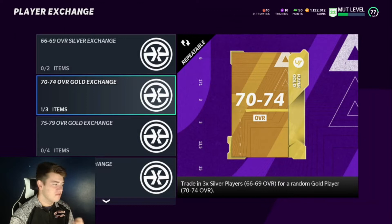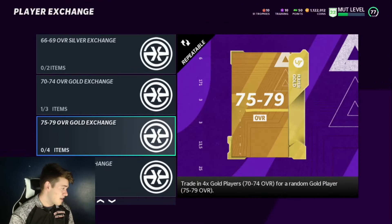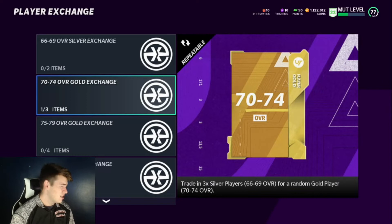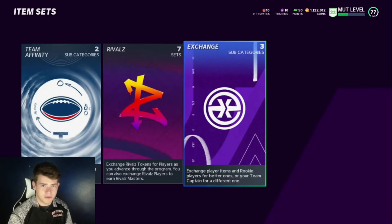Even if you pull a duplicate card from a set you already completed, you can just throw that back into this exchange set and get a higher overall card that will probably go back into another set. If you have enough 75-79s, you can throw them into the elite exchange, or just sell it and buy one of the elites. The only cards I'd recommend just sniping straight up are the higher overall ones — like if you need an 83 or 84, it's way cheaper to just snipe that than to craft up to it.